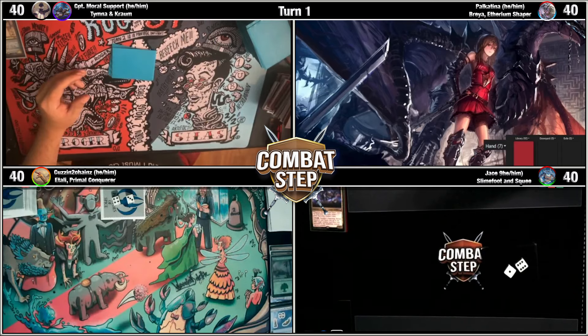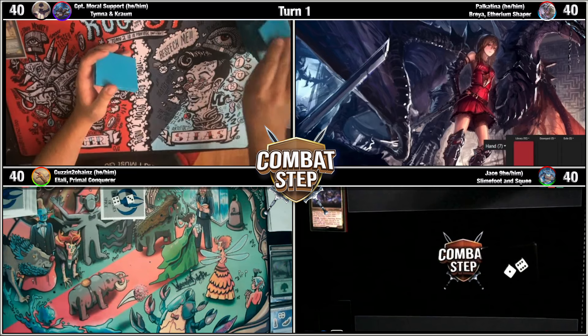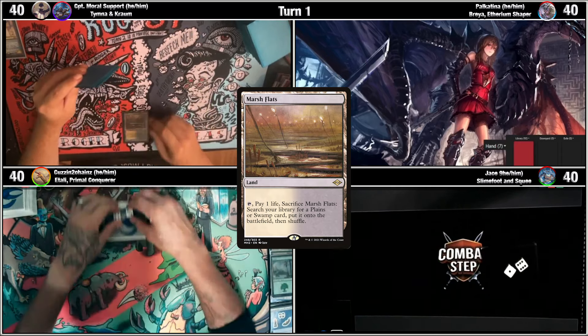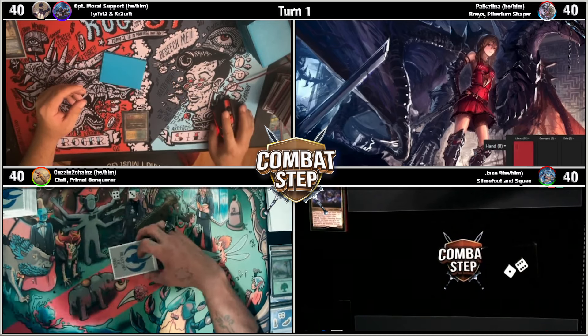Alright, good luck everybody! Good luck, have fun! Untap, upkeep, draw. Play a Marsh Flats as my land for turn. After that, I'm just gonna pass the turn.